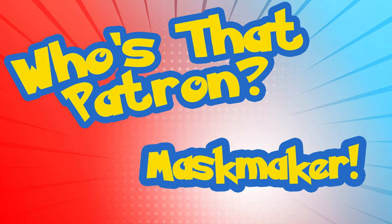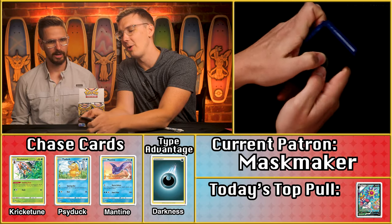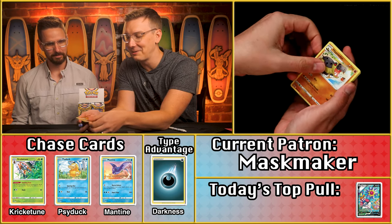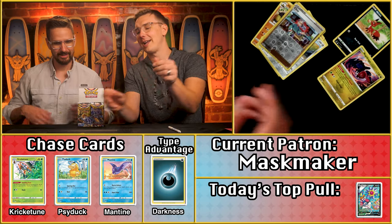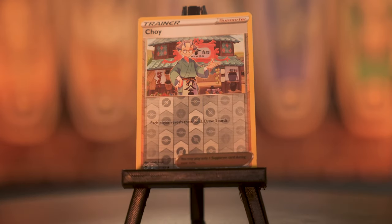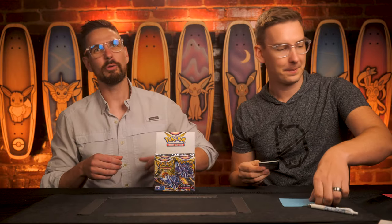Next up: Mask Maker. No energy card at all — turns out Jay doesn't have Mask Maker's back after all. A point on the Nickit, the Choi, and the Regidrago — looking like a solid two-point pack. All these cards headed right in your direction, Mask Maker. Thank you for your support.